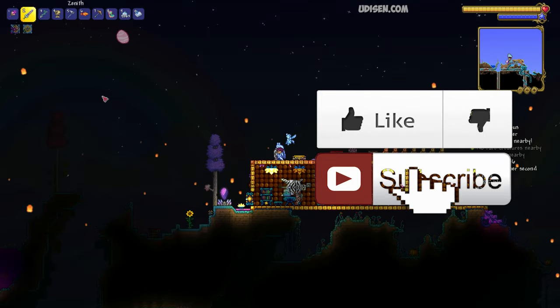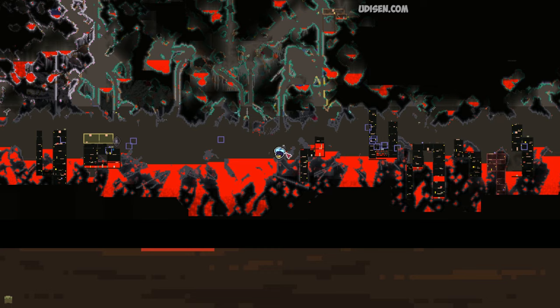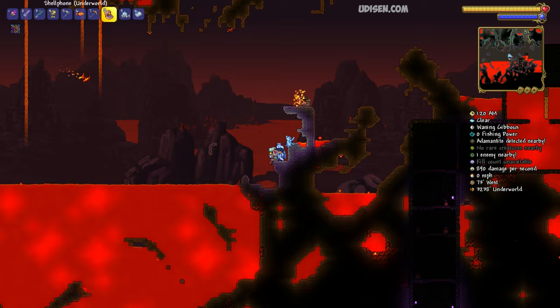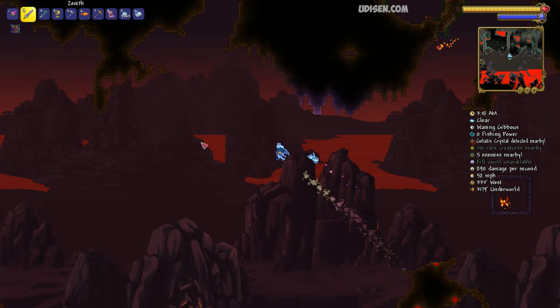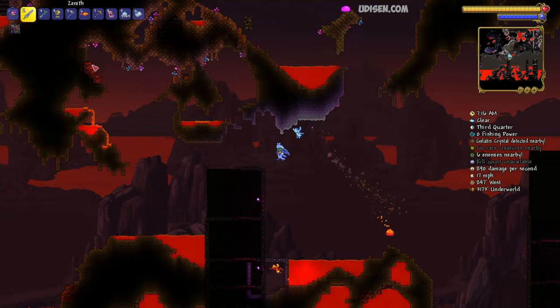As usual before you start, don't forget to like, rate, comment, and subscribe. Go into the Underworld, which you can always find at the bottom of your world. Look around killing different demons, and receive the rare item Voodoo Doll. Watch my tutorial with secret seed video where you can find and obtain this item faster than usual — it only takes several minutes.